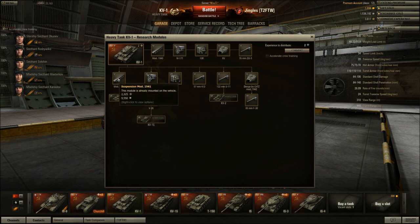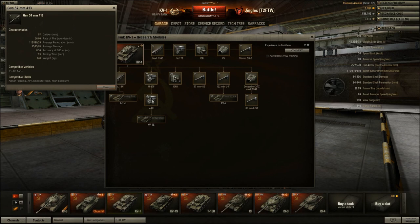Please don't grind with the stock gun — unlock one of the better options. The 57mm is a fine choice, though it's a weird playstyle since you're a heavy tank with a medium tank gun. It's essentially the same as the 57mm ZIS-4 on the T34 — Wargaming has given it a different name, the ZIS-413, but it's the same gun. They're making you unlock it twice if you want to use it on the KV1.